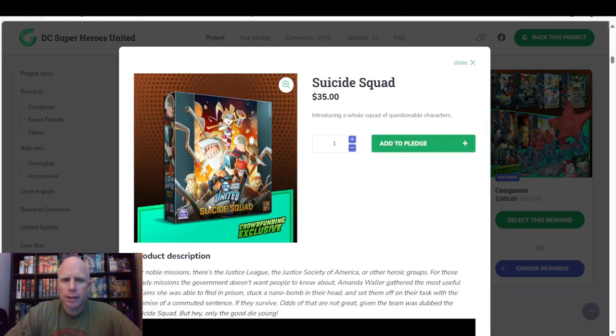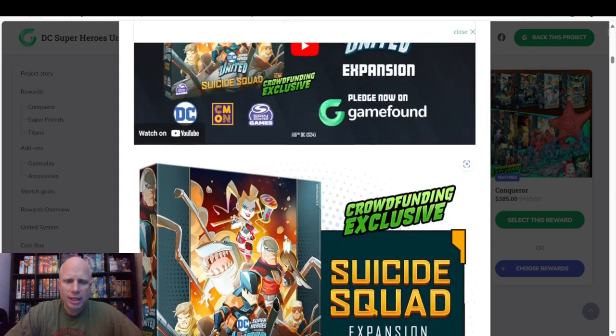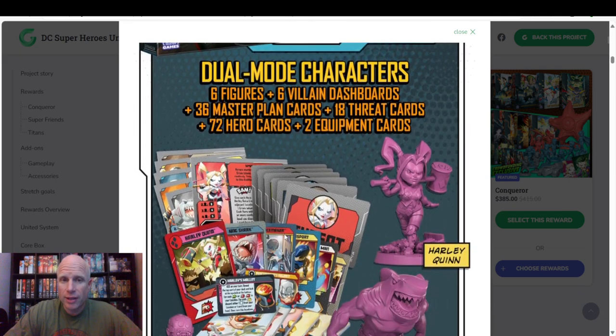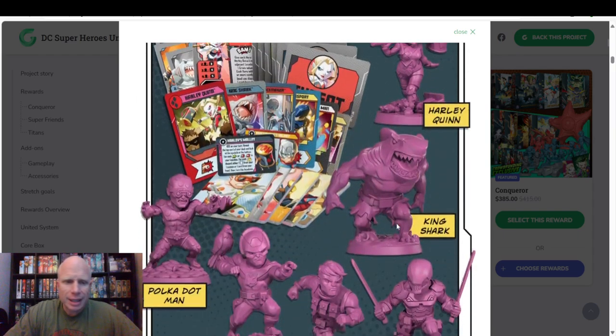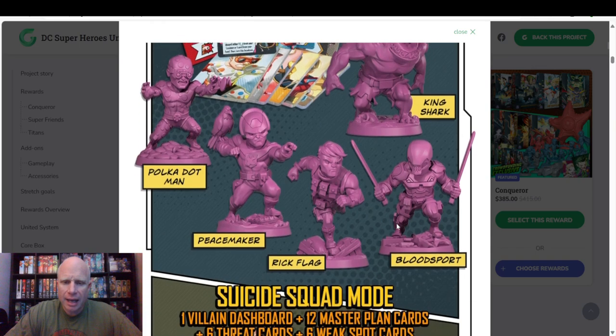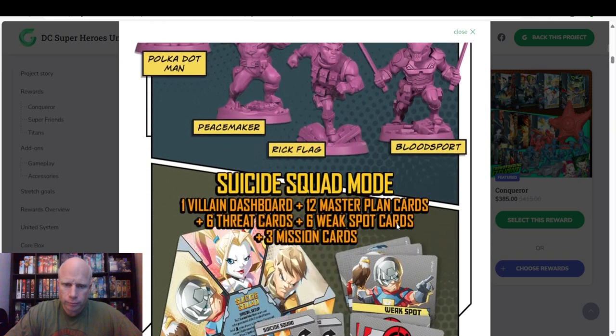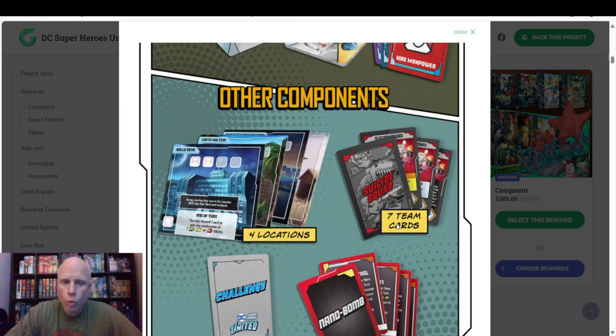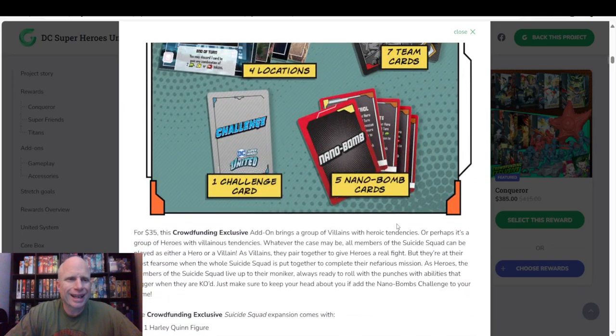Suicide Squad — the Suicide Squad expansion. We get Harley Quinn in the dual mode — it's not called anti-hero mode, it's the dual mode. King Shark. They're all dual mode, right? Polka Dot Man, Peacemaker, Black Flag, and Blood Spot. This also gives us Suicide Mode, so another kind of way to play through. We get cards and all that kind of stuff, and they're going to have missions that they'll have to try to accomplish.